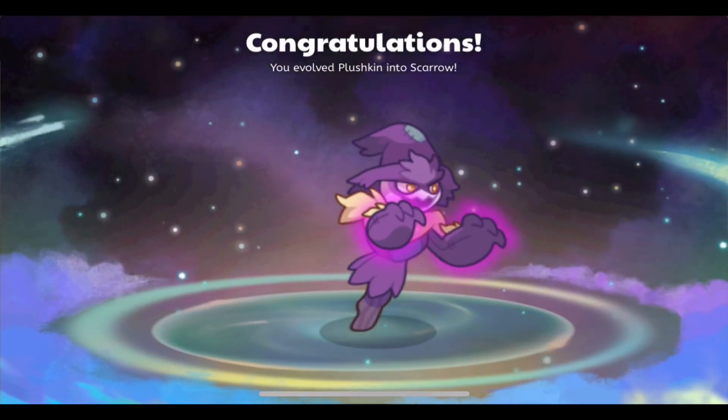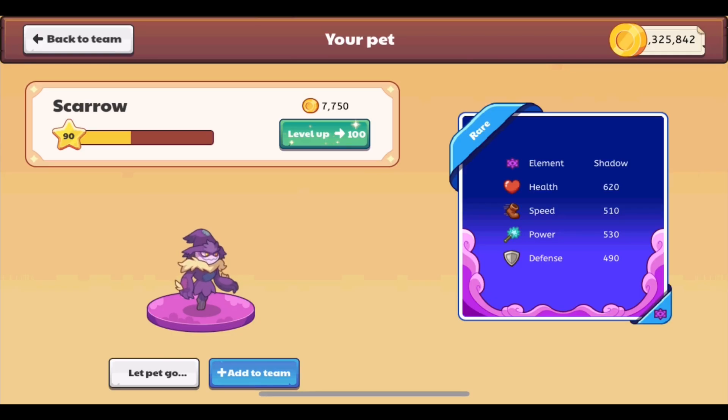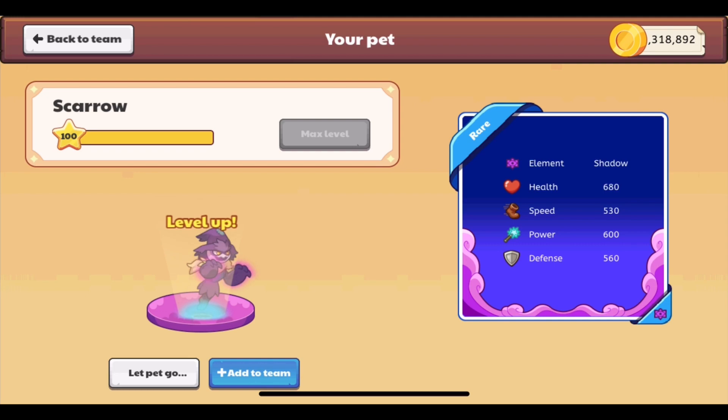We click 'Evolve Now' and it says Plushkin is evolving into Scarrow. Congratulations! That is Scarrow — it's an awesome looking pet. You have to be at least level 90; it will be given to you at level 90.